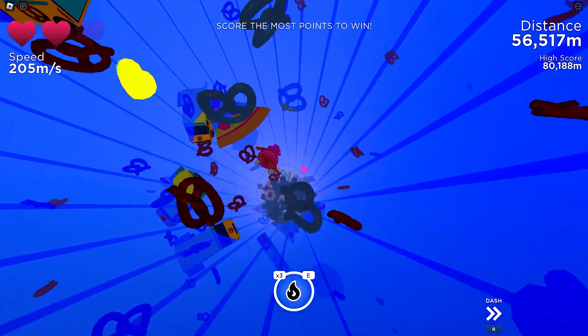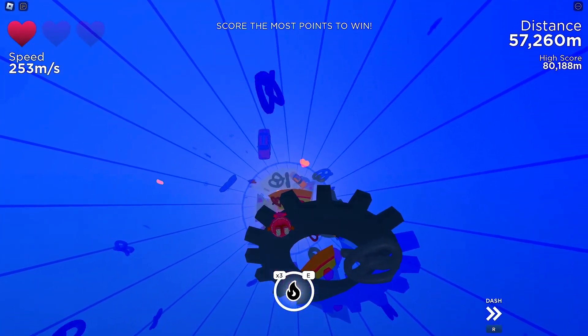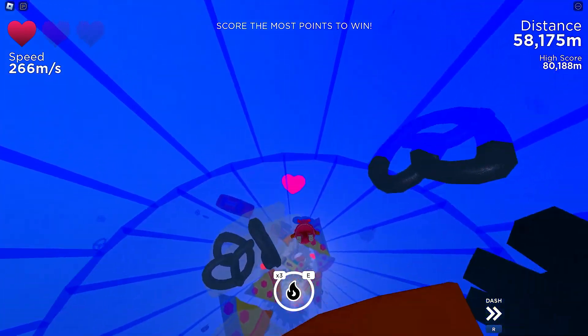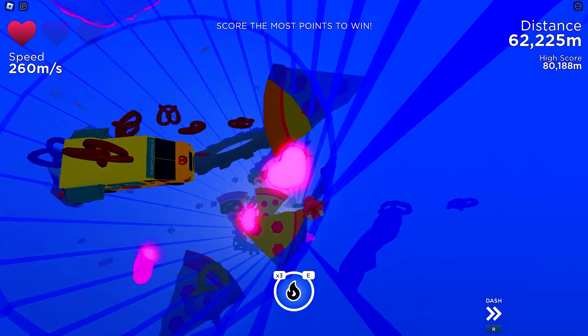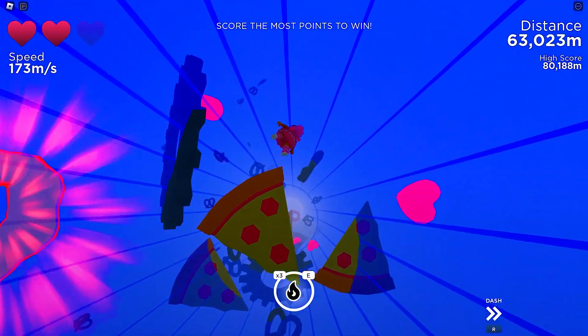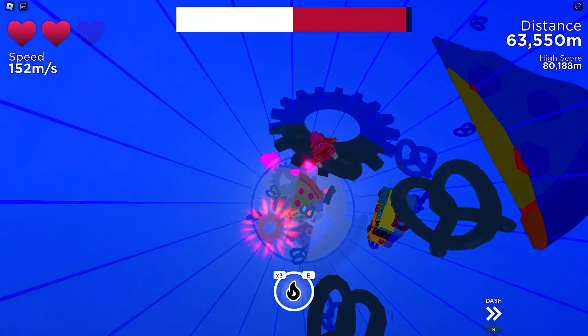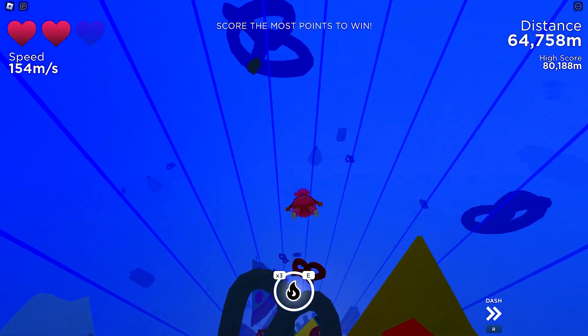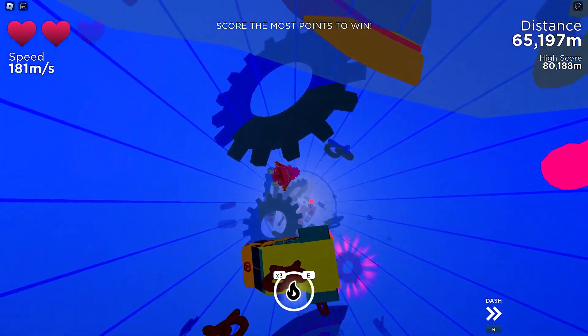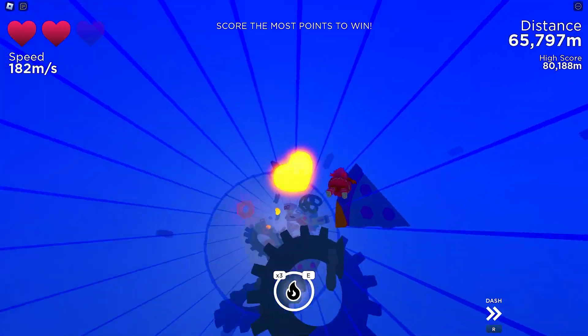Each player has a standard 3 lives, or 3 hearts. Each time you get hit, you will lose 1 life. To recover, you can hit these hearts for additional lives. Aside from the hearts, there are floating donuts that you can also get for power-ups — I think these boost speed, though I am not really sure.